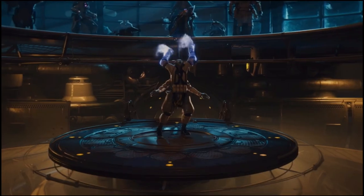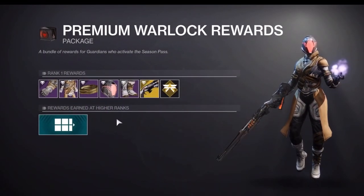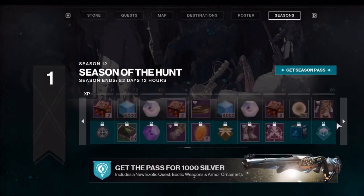So your first step to getting the Adore Sniper is to go to Banji. Now there are three ways that you can do this. You can go the Crucible way, the Gambit way, or the Vanguard way. The easiest way I suggest going is the Crucible way.